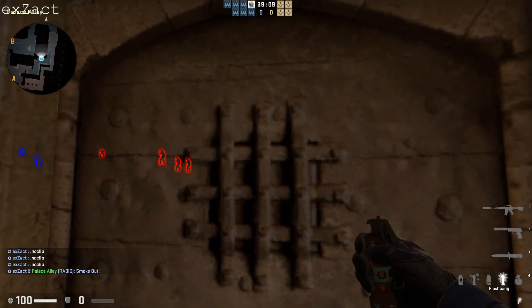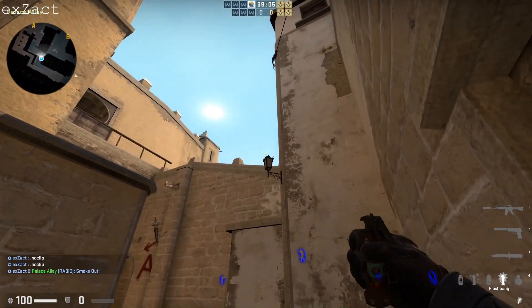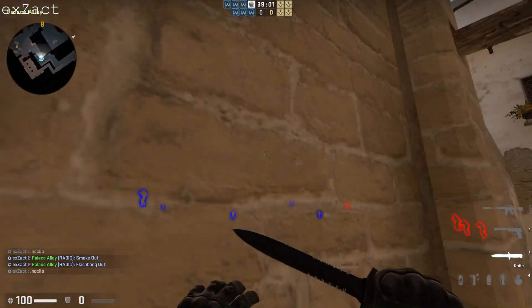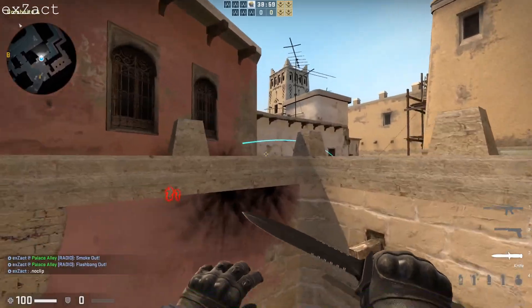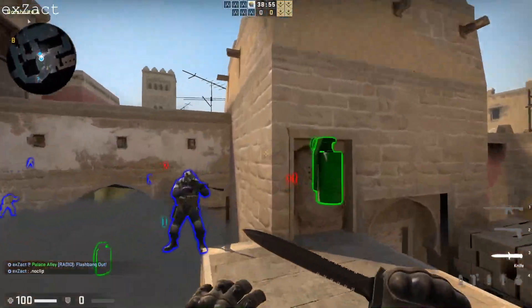Then you're going straight into a lamp flash. You get in this corner, just right on this line, and click the top of the lamp. That's going to land right there. That's going to blind off this CT who's chilling here — it's going to get him blind.